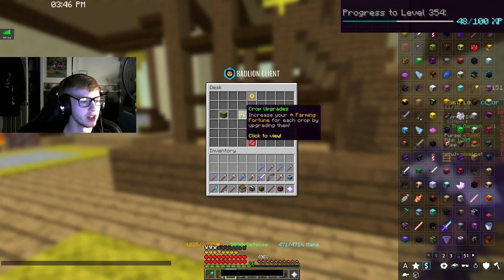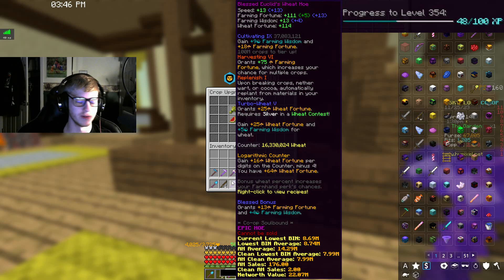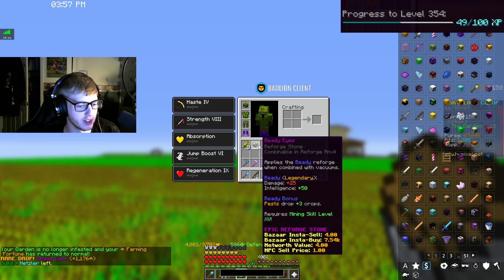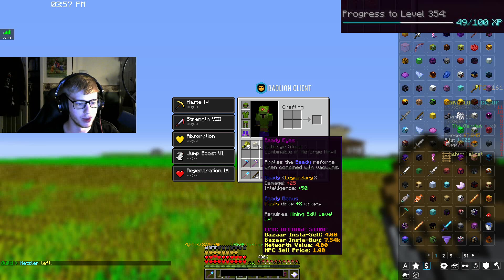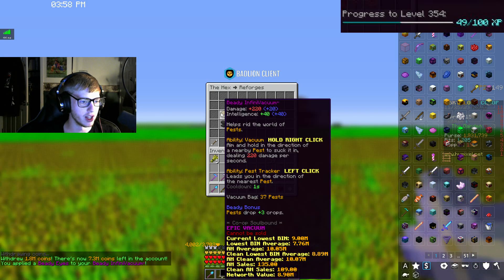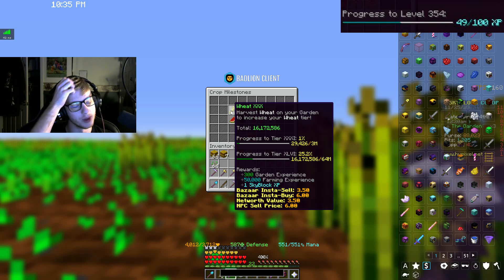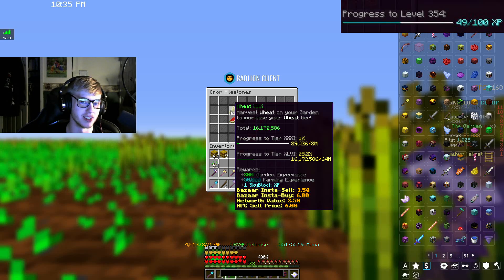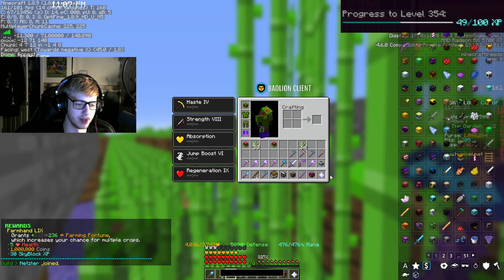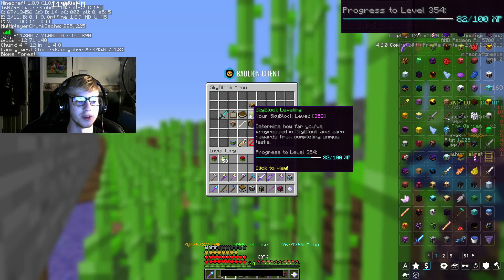We now have enough copper to do another upgrade — wheat this time because I am working on that as my next museum upgrade. Hopefully that'll speed things along. There is our first bd eyes drop which isn't really worth much, so we'll go ahead and apply it just because the extra crop could be nice — there it is, bd infinivacuum. Slug level 10. Wheat milestone 30. Farming 59 — another 30 skyblock XP and a million coins plus some farming fortune, which gets us 82% to level 354.